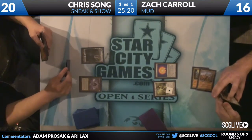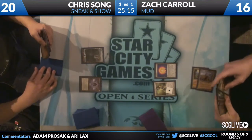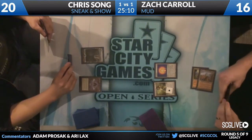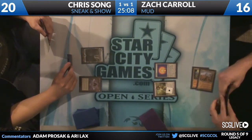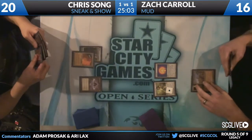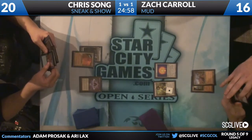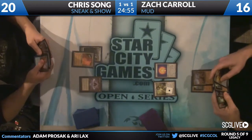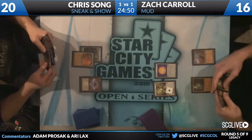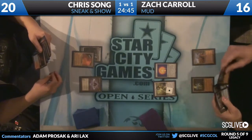Trinisphere does shut off Force of Will, which could actually be relevant — it's kind of like a City of Solitude or a Defense Grid. City of Solitude, go. It looks like he's going to Intuition for Show and Tell — he has the Griselbrand in hand. Maybe it's Sneak Attack if he's not willing to risk it. There's a Forgemaster in Zach's hand.